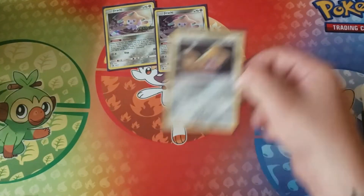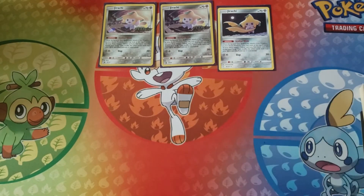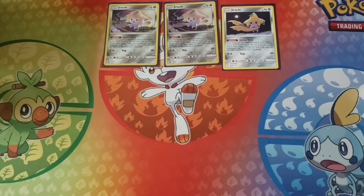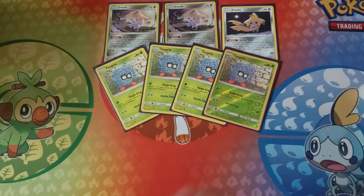Starting off, we're starting with three Stellar Wish Jirachis. It's pretty standard in the majority of decks now. Stellar Wish — you look at the top five cards of your deck, and any trainer that you find there, you put into your hand. It goes to sleep, but in the deck that we're running, it really doesn't matter. And then we're running four Tangela. Tangela leads us to our Tangrowth, and our Tangrowth is the one doing the majority of damage in this.